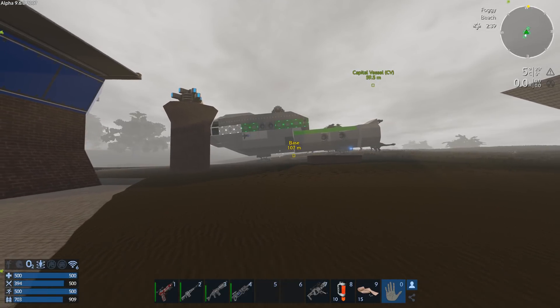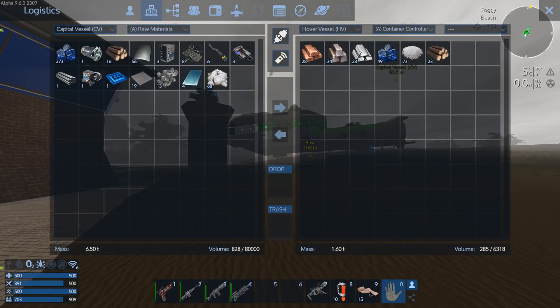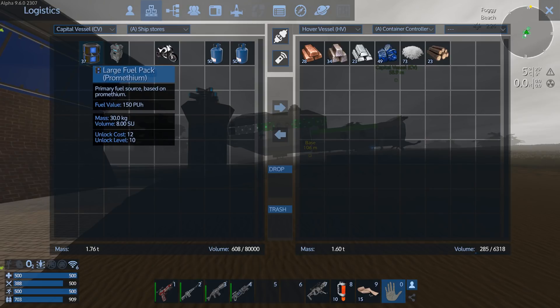Welcome to a foggy day in Empyrion Galactic Survival. In this part I want to talk about the issues around operating capital vessels, particularly the fuel consumption. I was going to go up and try the ship out in space and visit the moon, but if I come into the capital vessel here you can see I wind up using a lot of prometheum - I'm already down to 273, and in ship stores I've got only 37 large prometheum packs and they won't last very long.